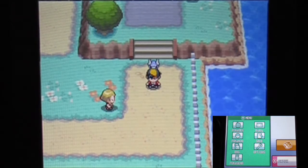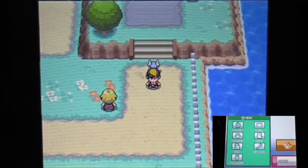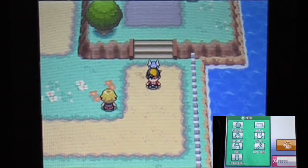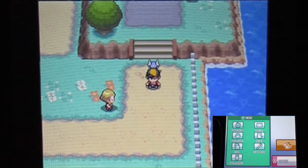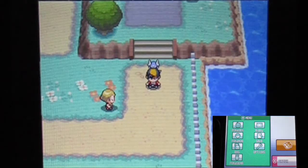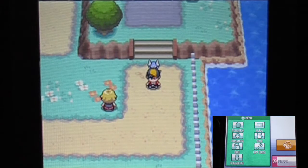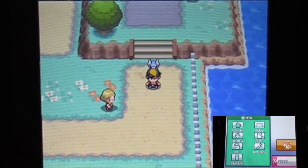Anyway, welcome back to more Pokémon Soul Silver walkthrough. Last part we explored some places around the new route that was apparently blocked by Snorlax, and found some hidden items around Vermilion City too, which was pretty nice. Anyway, just gonna make sure I get my voice right.